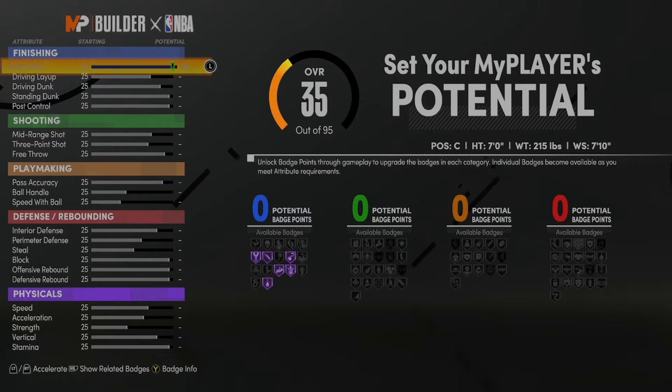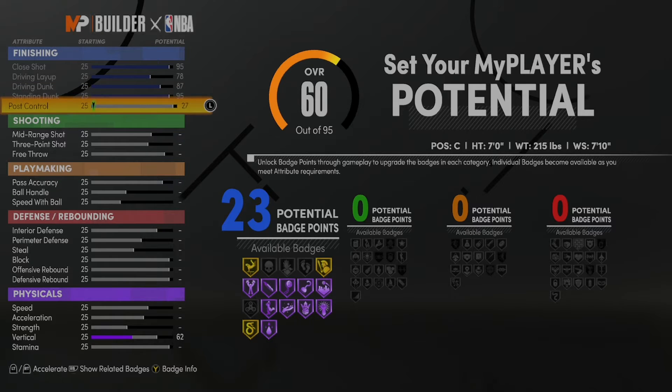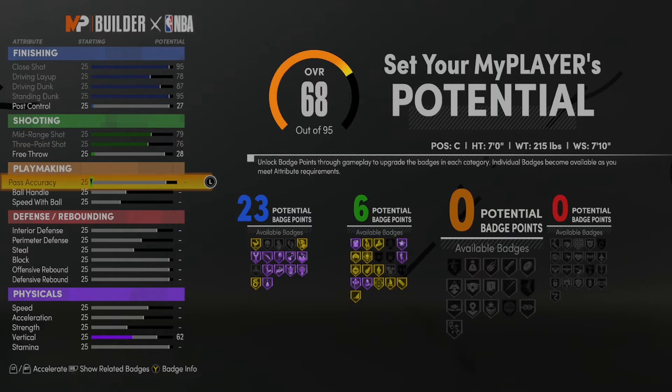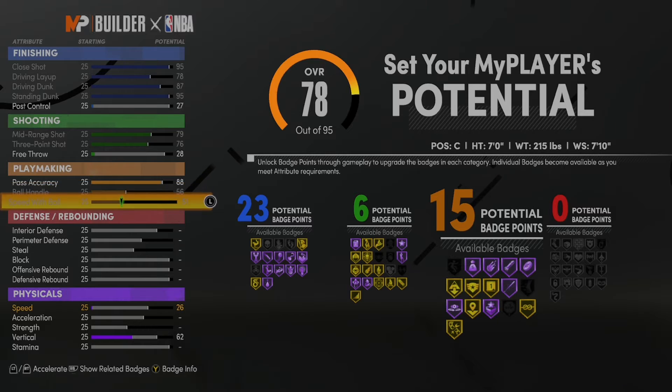Y'all want to put max finishing on everything besides post control. Put post control at 27 so you can get an extra finishing badge. Now, max out your mid-range and 3-point, but put your free throw at 28. Now, max out your playmaking. You can put your playmaking all the way up. This build is gonna be crazy.